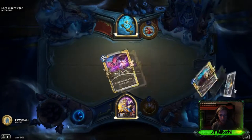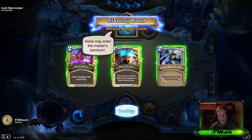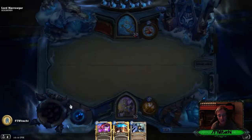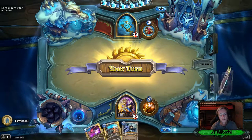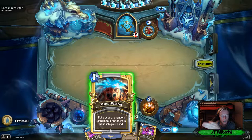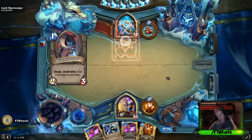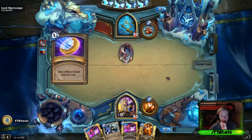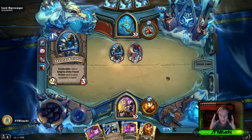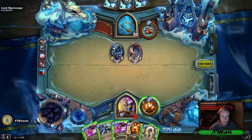Here we go — priest deck against Lord Marrowgar himself. Amazing starting hand, and you'll see why I think we've got this. It's a guarantee that he has it in his starting hand, so I have a one-in-five chance of getting the card I need. I did not get it. I needed that card. There are a couple of ways of winning, but the one guaranteed win is to copy two of his bone cards from his deck.